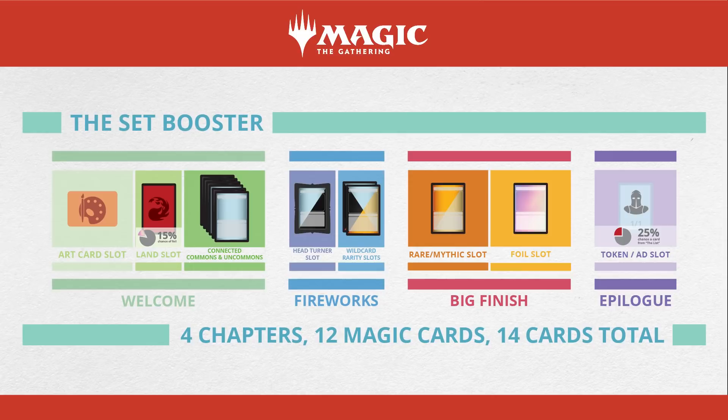I've shown you two pretty representative packs so far, but for this third one I really wanted to show you the nuts — you'll only open this kind of thing up once in a blue moon, but man, it will be sweet when it happens. We'll kick it off with a signed art card, then our basic land — this time we hit the chance of it being a foil basic land. Then we've got our six connected commons and uncommons doing some fun keyword counter stuff, followed by an awesome-looking common or uncommon in the head turner slot: Trumpeting Gnar. In our wild card slot, we opened up two rares or mythic rares — and the rares here can even be showcased, so that's pretty awesome. We've got our standard rare or mythic rare slot: borderless Narset. In our foil slot, we've got a foil mythic rare, so that's pretty hot.